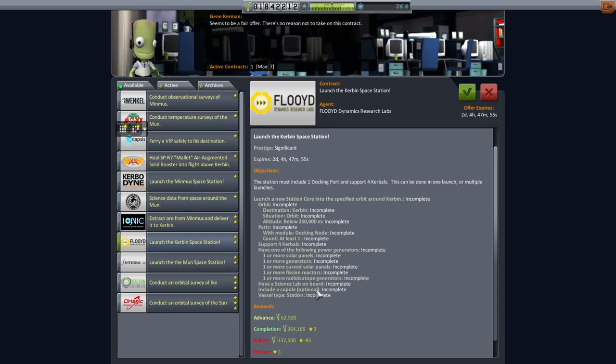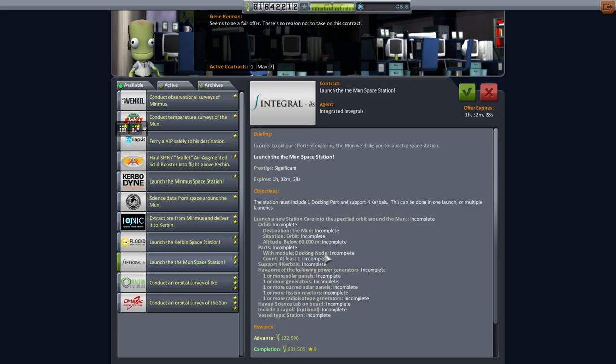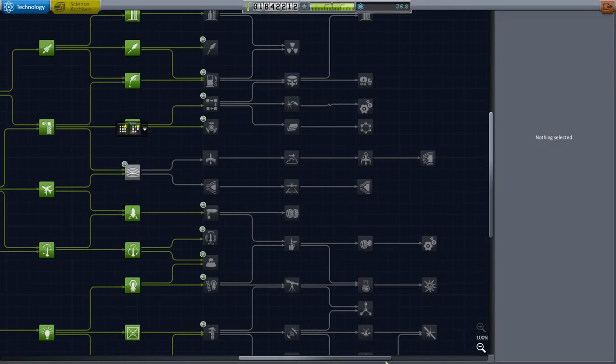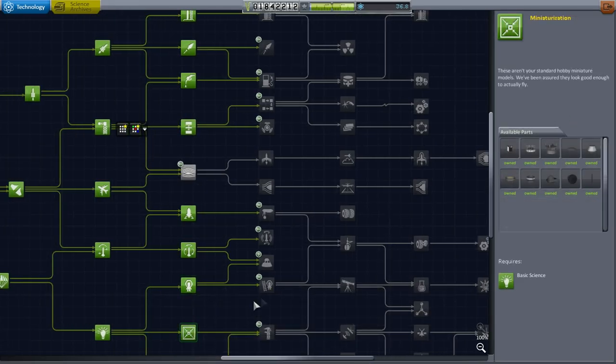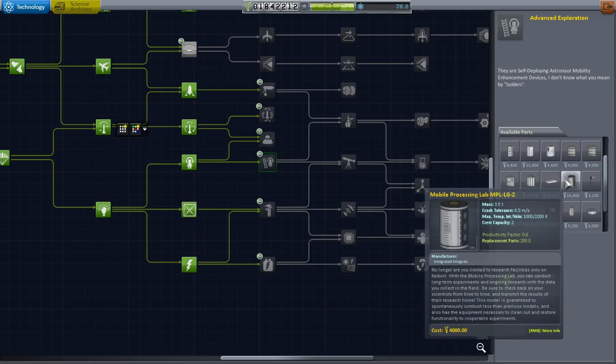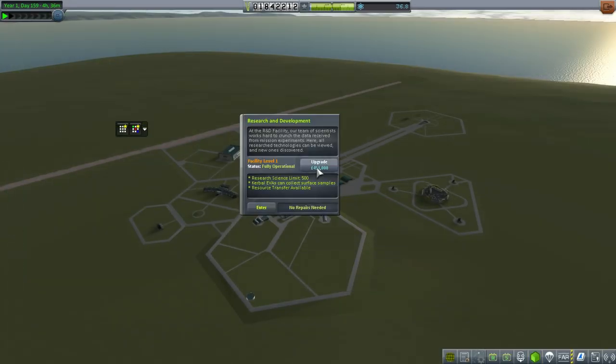Have either solar — I think it's either one of these, so probably just solar panels for now. We don't have fission reactors yet. But we need a science lab on board and a cupola — oh, a cupola is optional. I don't think we've unlocked a science lab actually. Let me take a look. We can get it started; it doesn't mean that we have to totally complete the station yet. We might do it in parts.